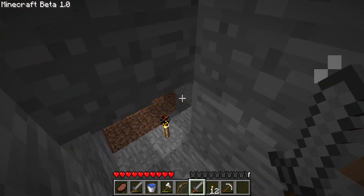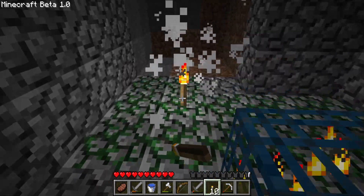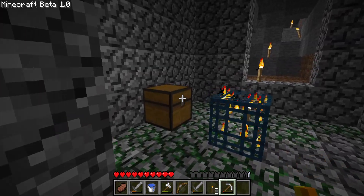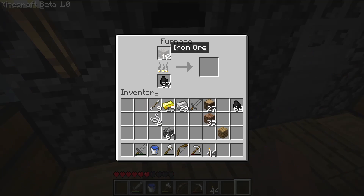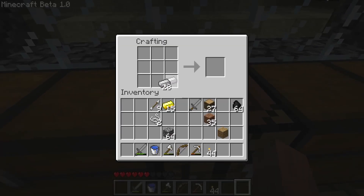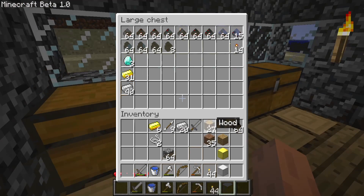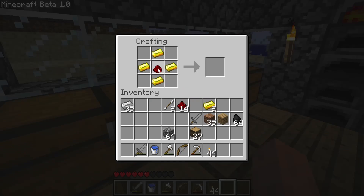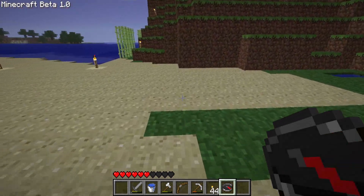I ended up going back to the cave trying to find more monster spawners and found one, but it still had nothing useful. About 98% of the mob spawners I found just have nothing useful and nothing too special in them. After this mining trip, I felt I had enough iron and gold to make the blocks I was going to need for the collection, and I noticed that the textures were just a little bit odd. I also decided to craft a clock and a compass, which made me realize how useful compasses were in this version and how lucky I was that I built my house around my spawn.